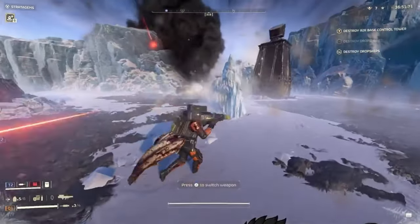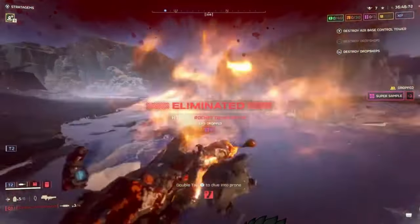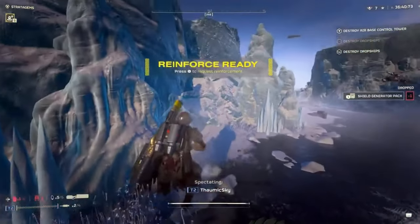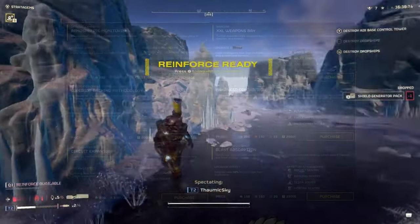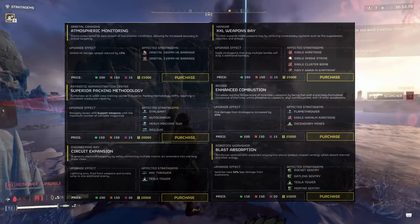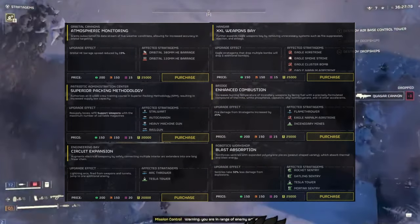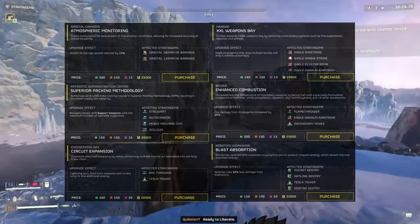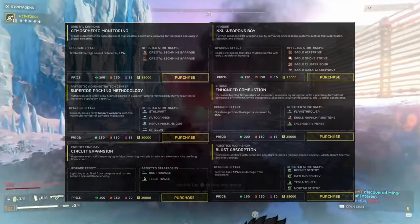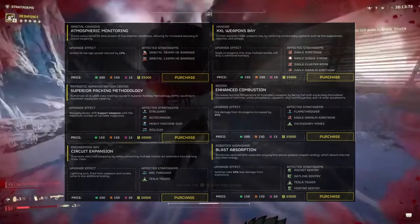The new weapons were not enough to succeed the major order, and on Friday we unfortunately did fail. We also got access to some new upgrades for the ship. Atmospheric monitoring allows orbital barrages to reduce their spread by 15% — a very useful upgrade that makes the barrages quite viable for their intended purpose, though it is a shame you have to purchase a level 4 upgrade to effectively use them. The XXL weapons bay adds an additional bomb to eagles that drop multiple bombs.